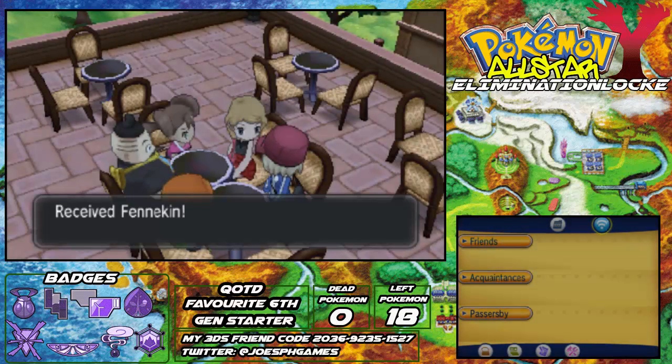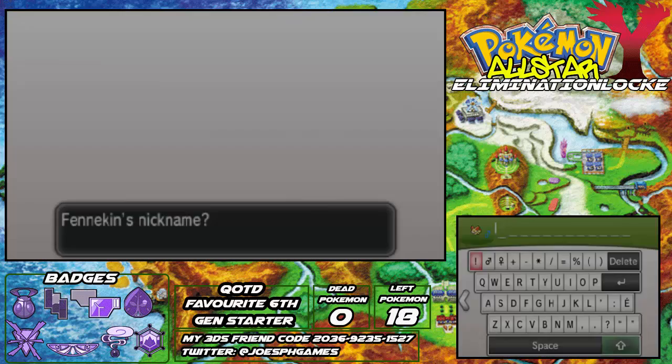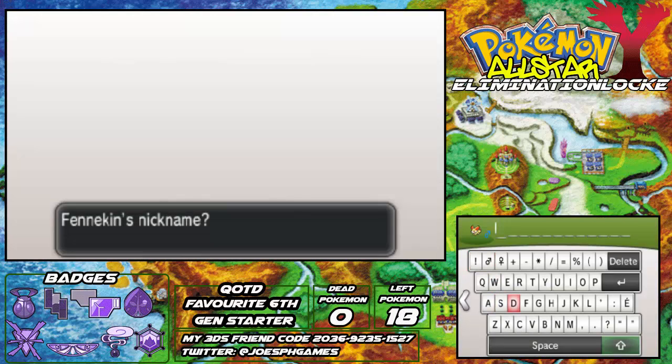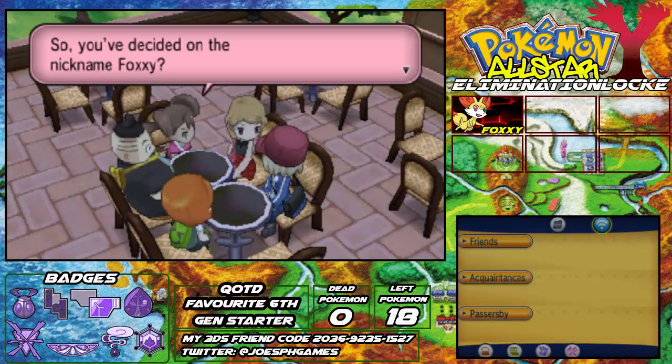Fennekin received! Would you like to give your new partner a nickname? Yes I would. I'm going to call you Foxy — that's what I call my Fennekins. So you decided on the nickname Foxy. Yes.